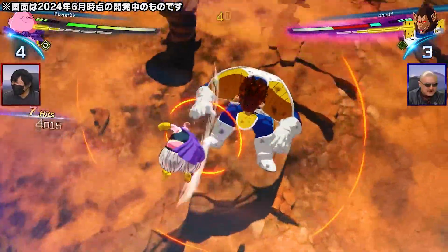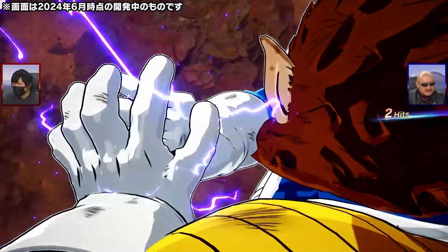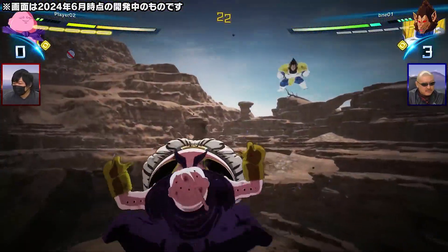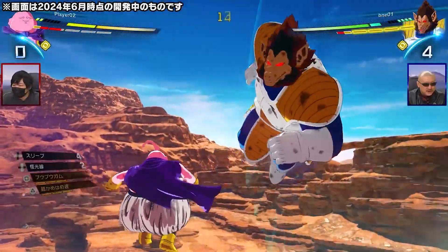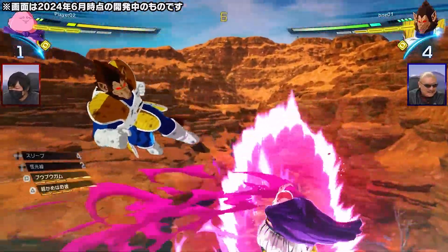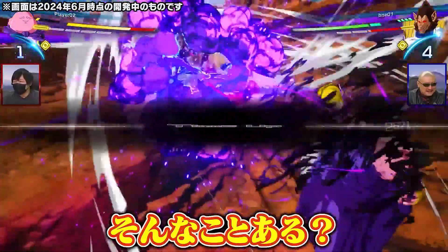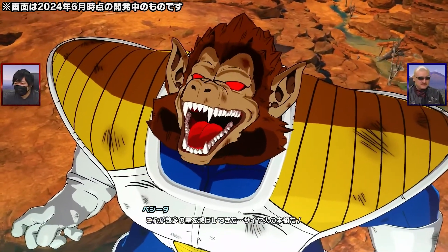Here we see Majin Buu in action versus Great Ape Vegeta. Vegeta is going to launch the Gallic Gun — this is so damn amazing. I think this is better than Naruto and obviously better than every other fighting game. They just keep improving and they know how to use Unreal Engine in a fighting game. Vegeta wins! Hope you like this update and the new gameplay.